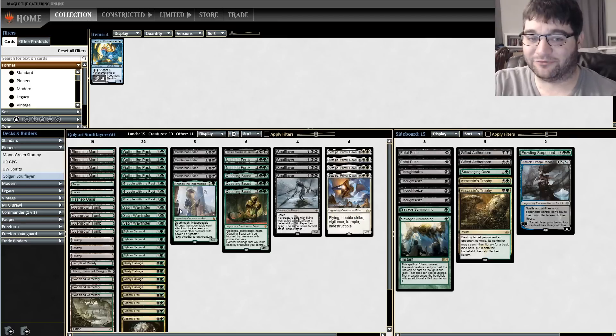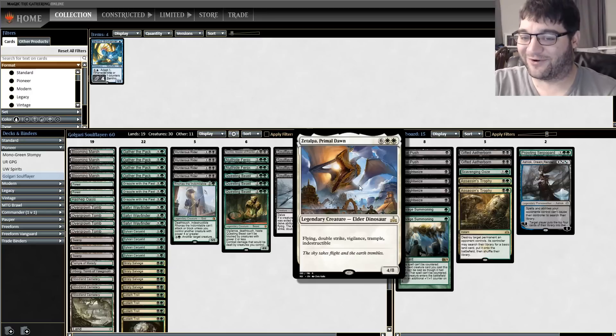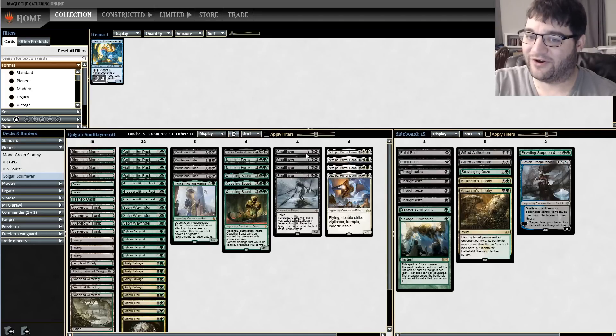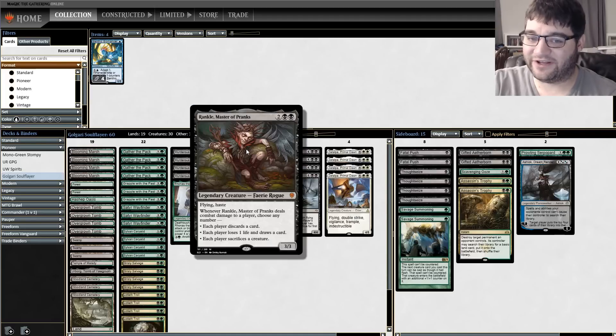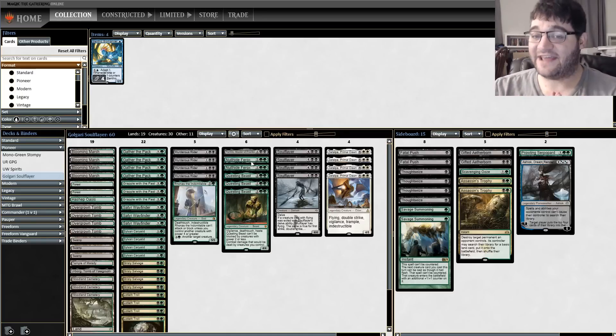This deck is honestly really cool. The big one right here gives all the abilities you could ever want: flying, double strike, vigilance, trample, indestructible. Then we've got Zetalpa, which gives you flying and haste, and it's a pretty good card on its own — which is really the key part of this deck. These cards are great to delve away with Soul Flayer, but they're also just good cards in their own right, and that makes a big difference.